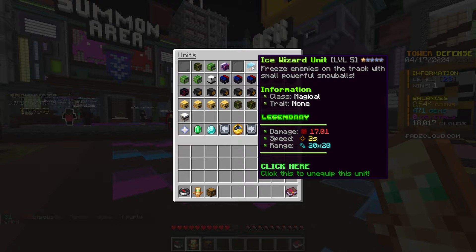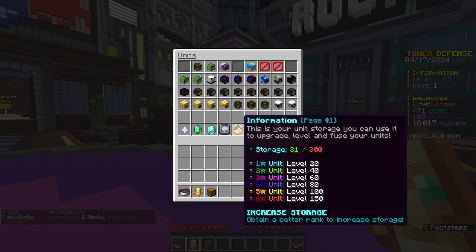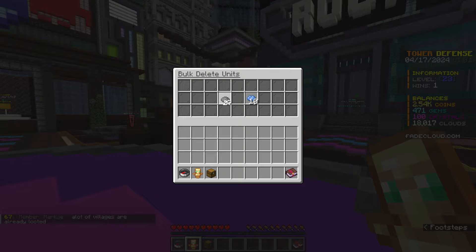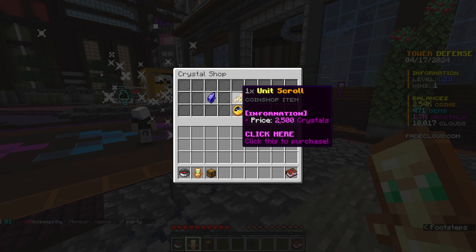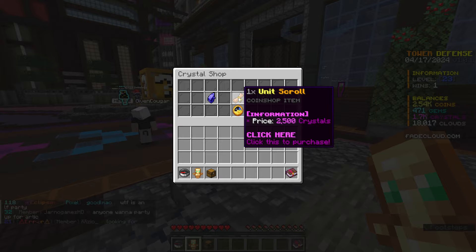Now there's one more thing I wanted to show you — the unit deletion. If you have all these extra common units that you're probably never going to use and can't upgrade together, you can bulk delete all of the common units, and that gave me 1,600 crystals — 100 crystals per common unit deleted. With these crystals, you can open up the crystal shop and buy things like shards, unit scrolls, and also a 1.5x game speed perk. If you don't have a rank, you can't use the increased game speed, but you do have a way to earn it in game.